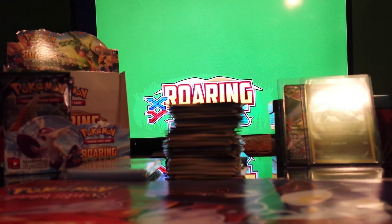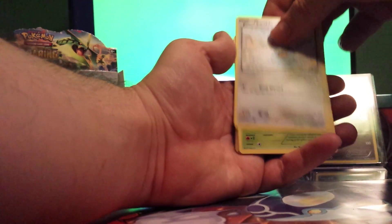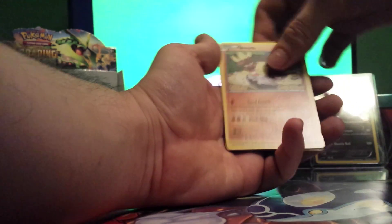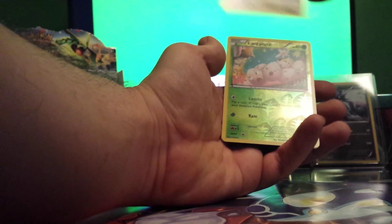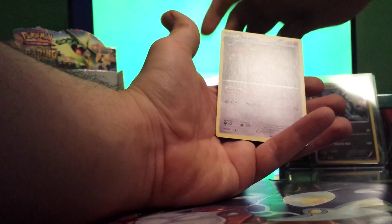Cold card aside, three from the back. This pack has: Swablu, Wurmple, Inkay, Minccino, Trainer's Mail, Cresselia Spirit Link, Tranquill, Exeggutor, and Bet.